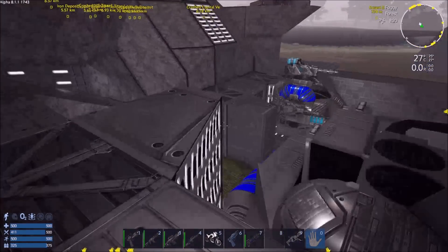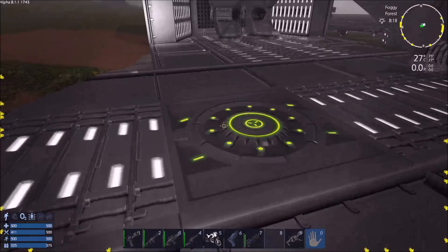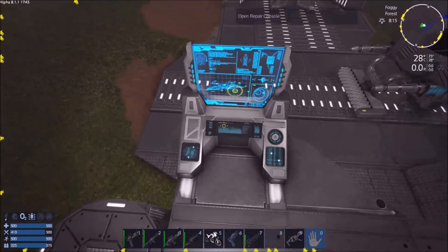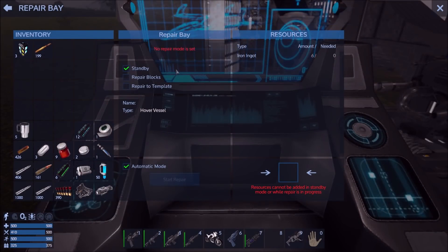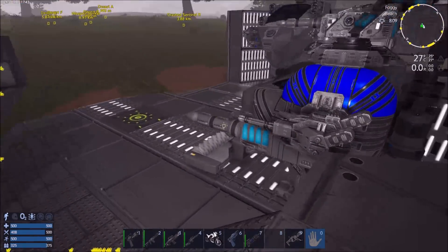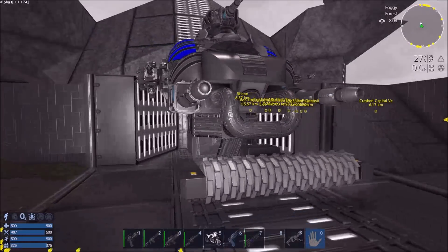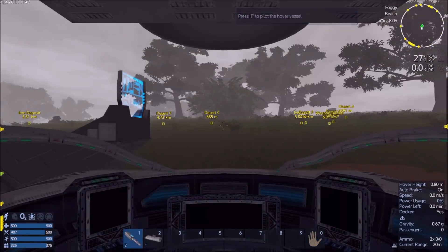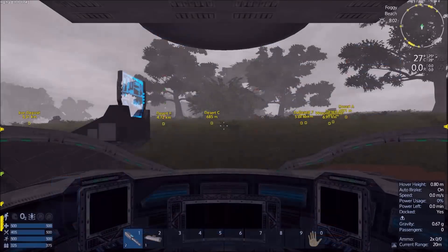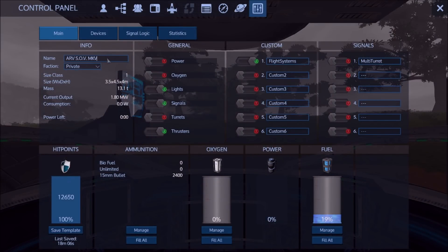The first thing you'll notice is that the base is expanded out and I've got a repair bay here. Up here I've put a repair console so we can actually repair stuff. I've got it set to repair blocks and keep it on automatic, so I can just land on there and repair it. I've done that a few times with my newly upgraded SOV.